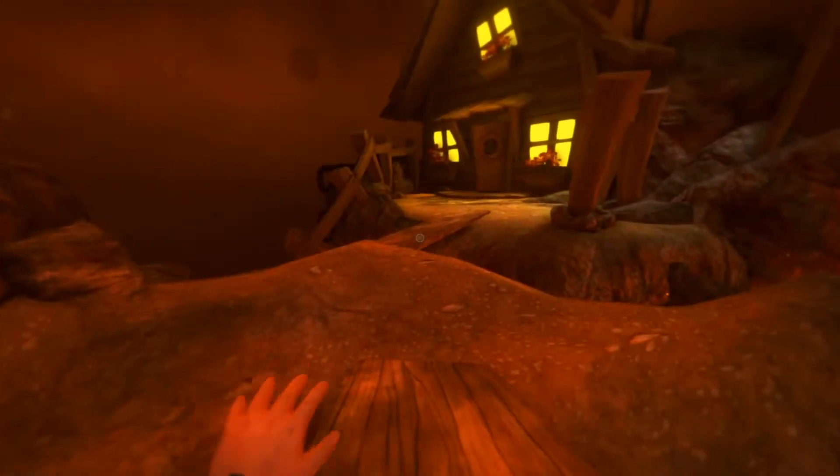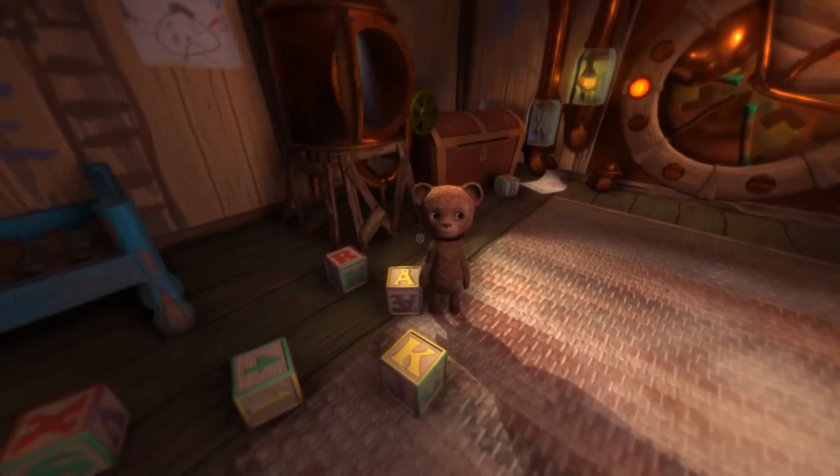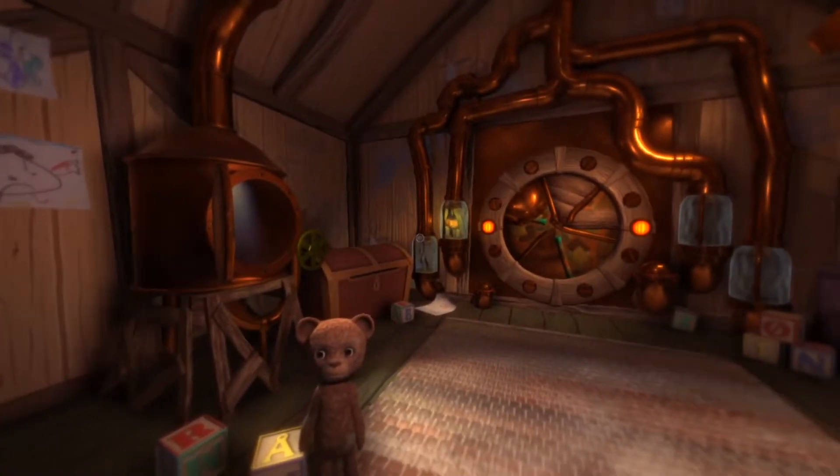This brings us to a dreamscape in which an adorable playhouse sits. The interior features a machine that helps us find mom as long as we feed it memories in the form of items. During our search for the items, we are hunted by two separate monsters — one is a tall, skinny thing, and the other is a coat. We can't fight either of these monsters; I mean, we're two years old. All we can do is hide underneath things to save ourselves.